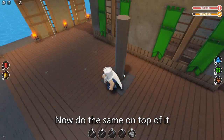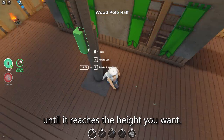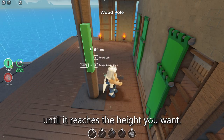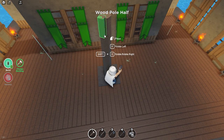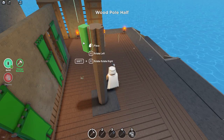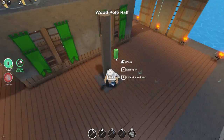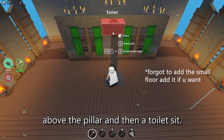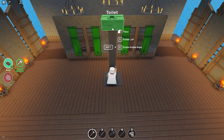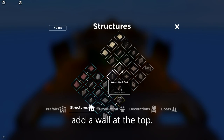Now do the same on top of it until it reaches the height you want. When you're done, place a small stone or wood floor above the pillar and then a toilet seat. And to finish it off, add a wall at the top.